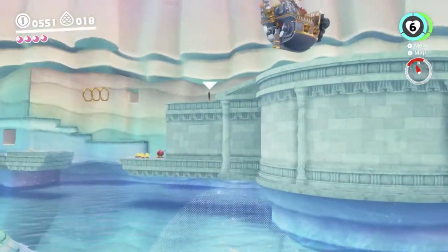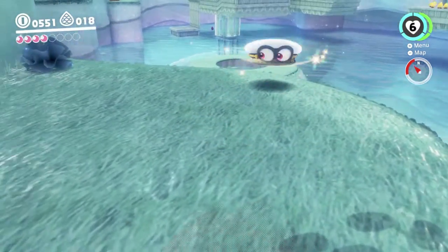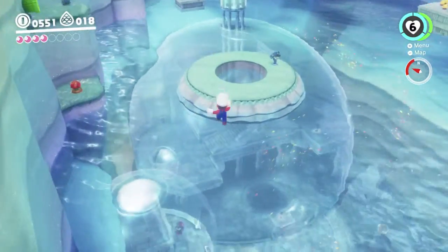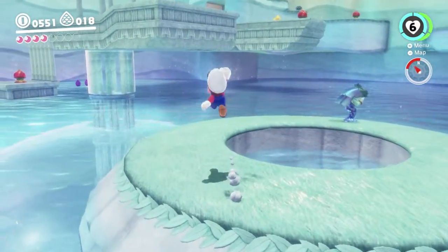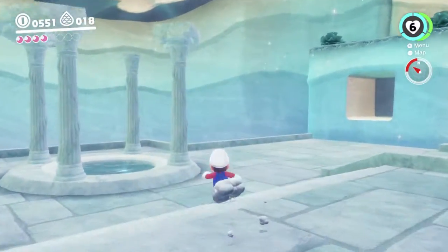You can see that there's some moons under the water. We can't reach them because they're under the water, so we will not be getting them in this particular video. We throw Cappy over there and do a... there we go, easy. I thought we should have hit a checkpoint so we could just warp back, but I didn't. So yeah, that's easy to do.